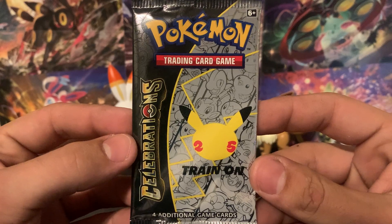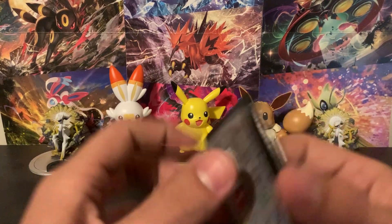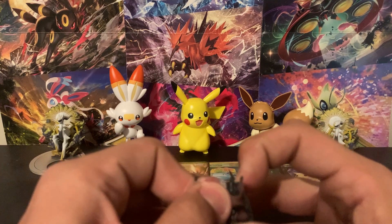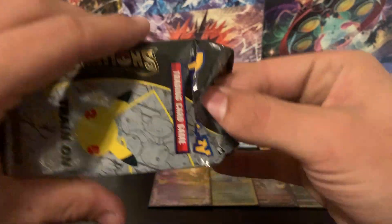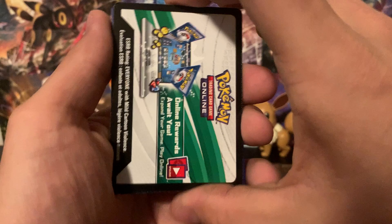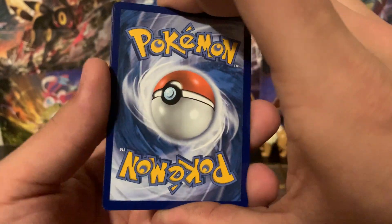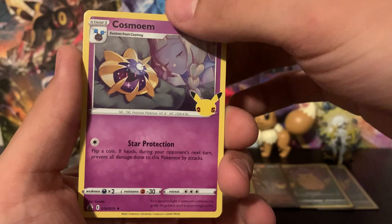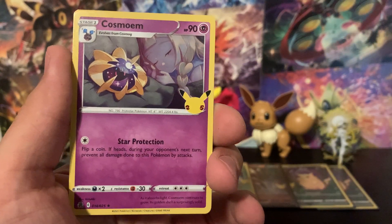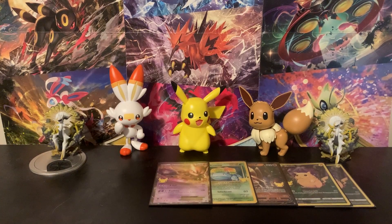We've got our final pack of Celebrations — this one was upside down in the box, so maybe we should open it upside down. No, let's not jinx anything. Let's see if we can pull something good from this last pack — last pack magic! Please do leave a like and comment down below, and do consider subscribing, it is completely free. We've got Lugia to start, Cosmoem, and then our Heritage Set card is a Groudon. Still looking for the gold shiny Mew, but thank you guys for watching!